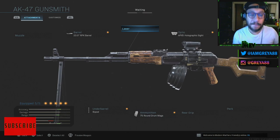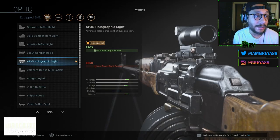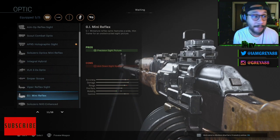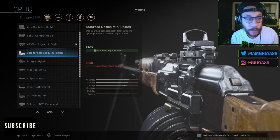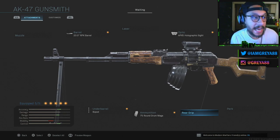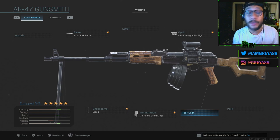Those are the four main attachments you want. After that, whatever you feel like adding is completely up to you. I'd recommend an optic — I chose the Apex 5 holographic sight, but that's just preference. The Operator reflex sight, Viper reflex sight, GI mini, and Solo Zero mini reflex are all good options. If you want to increase ADS speed a bit, you can use something like the stippled grip tape as a rear grip, or add a laser, muzzle, or perk — completely up to you.